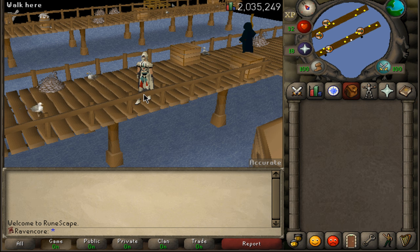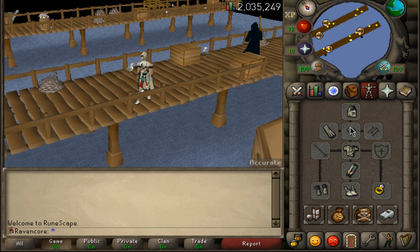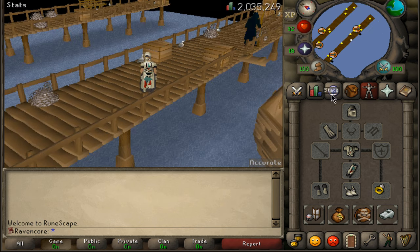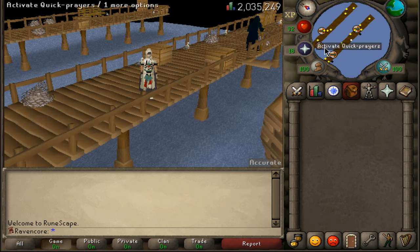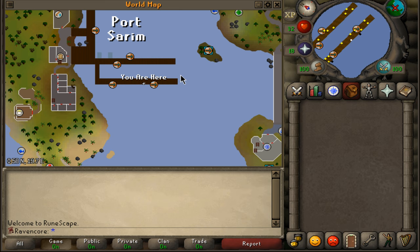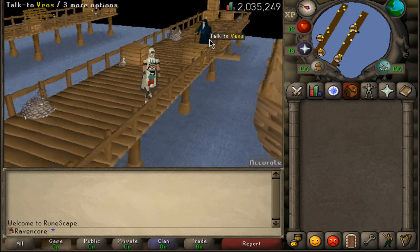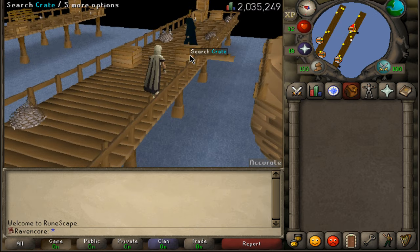So the first route option is you can use the games necklace which you wield in your necklace slot and teleport there. The other option I'm going to show you is heading there by foot through the docks. First thing you're going to do is get to Port Sarim, go to the very far southeastern dock, and then talk to Veos.